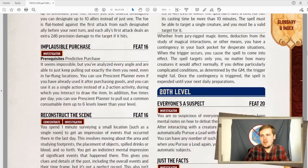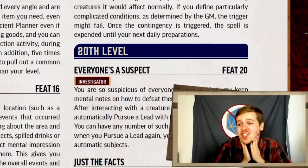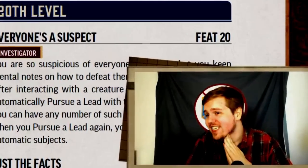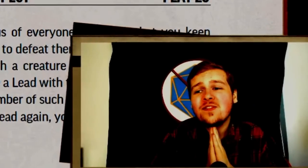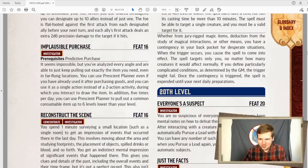Implausible purchase — now, instead of being limited to once per shopping trip, you can do it whenever you want, for one action instead of two. And five times per day, you can pull out a common consumable up to six levels lower. You can just say, oh, I have these level 10 common consumables. We know how I feel about this. We're moving on.